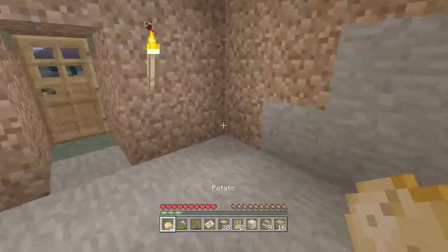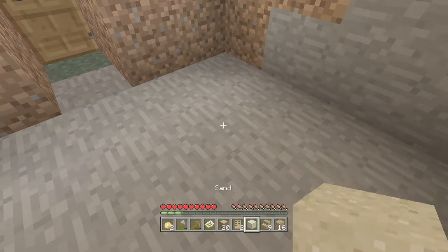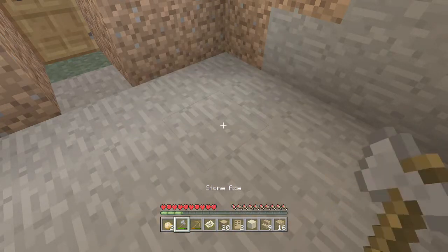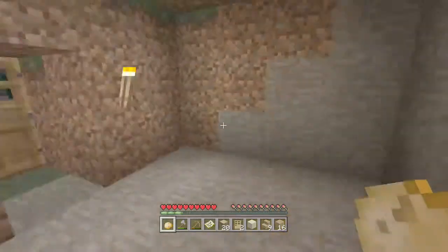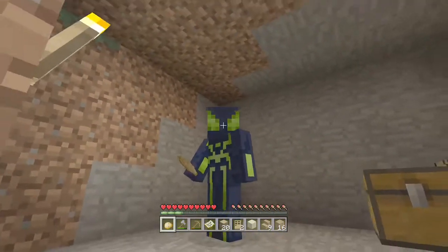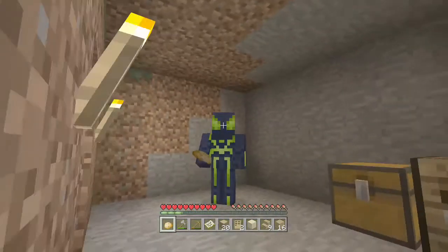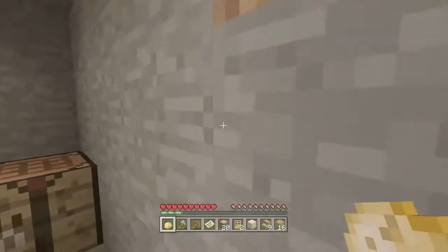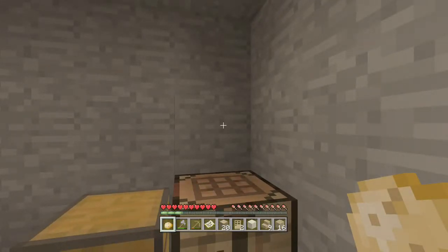To eat food, hold it in your hand by pressing RB to scroll right through items or LB to scroll left. Then hold LT to eat. The amount of hunger it fills depends on the food — potatoes only fill up half a hunger bar. You can see the hunger bar as little drumstick icons next to your hearts.